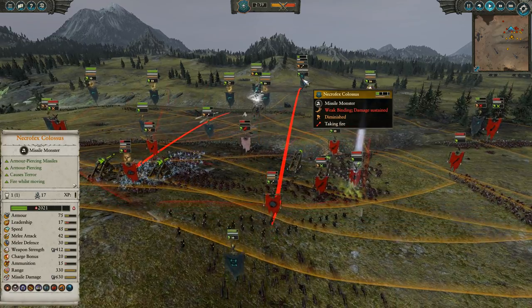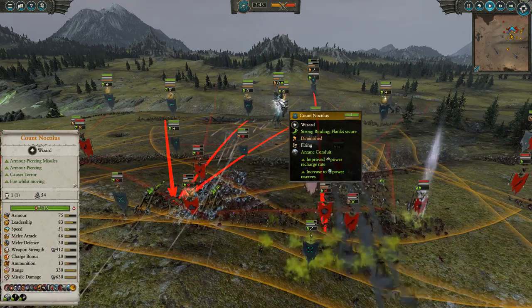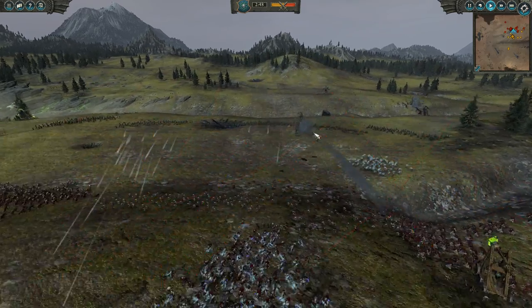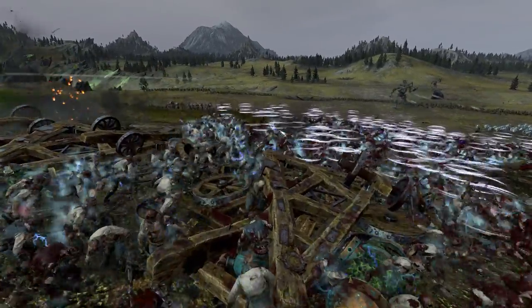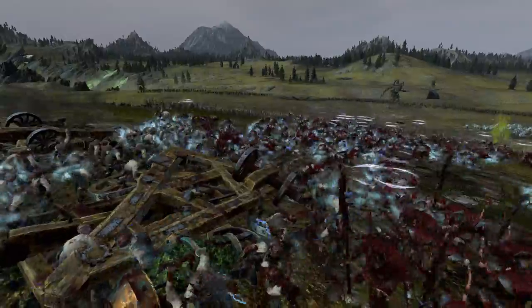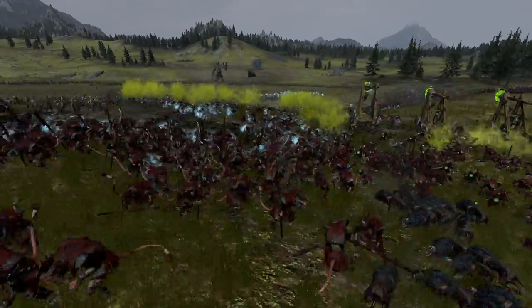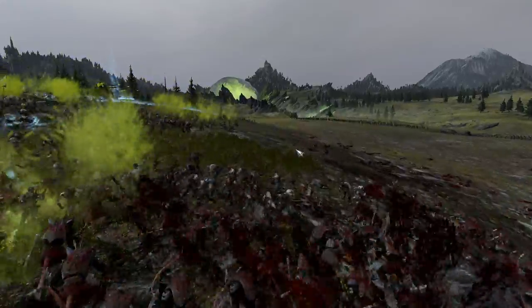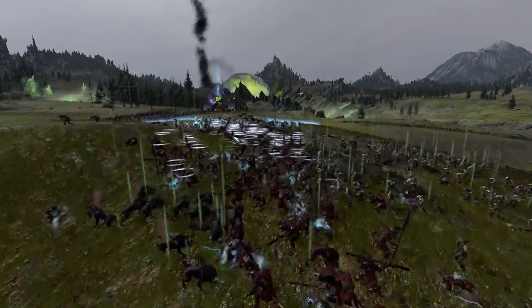You can see my Necrofex Colossus is getting very low. Gojira probably should have been targeting Count Noctilus this whole time — he's also on the Necrofex. Now the zombie gun line is online, and I'm going to get in close for a cinematic view as it starts to open up with the two Necrofex Colossi also fighting in. Devastating volleys coming in — the Necrofex Colossus in particular just does a devastating amount of damage.